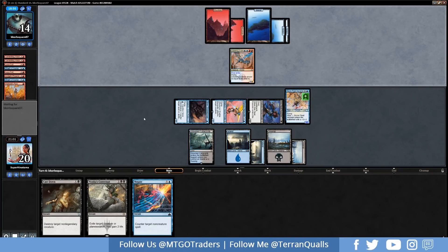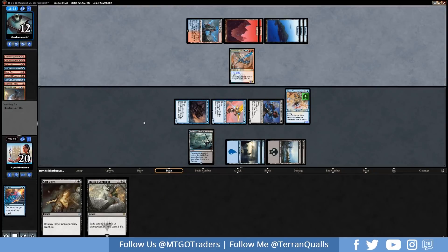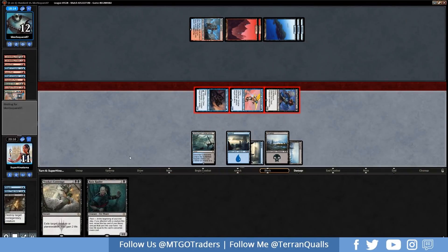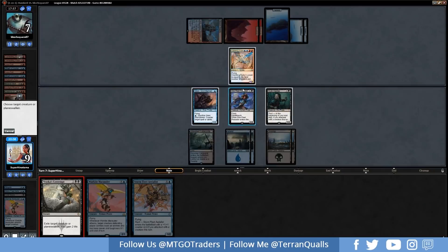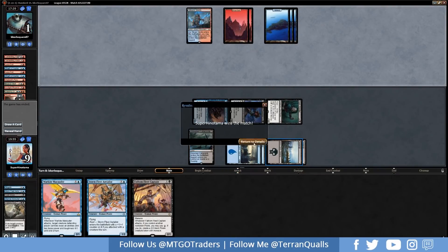Opponent plays Warlord's Fury trying to get the Phoenix off this turn. We Negate a Beacon Bolt targeting the Aerialist. Getting in for 9 total, we block the Arclight Phoenix and Cast Down the Drake on our turn, getting in for 5. We play Ruin Raider — we're at 9, they're at 7. We have lethal on board. Opponent plays Crackling Drake — we have Vraska's Contempt in hand. Shock hits our Marauder, we Contempt the Drake. We hit in for 6, dropping them to 1, and that's the win. Nice start to this match — 2-0.